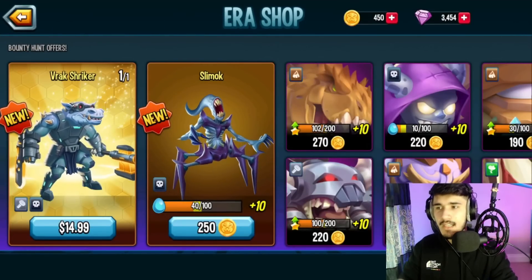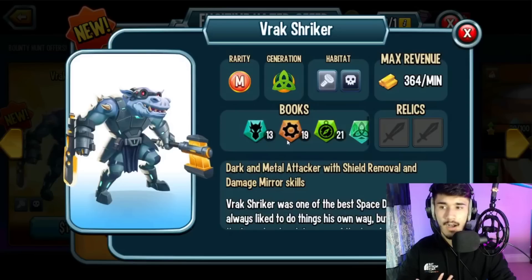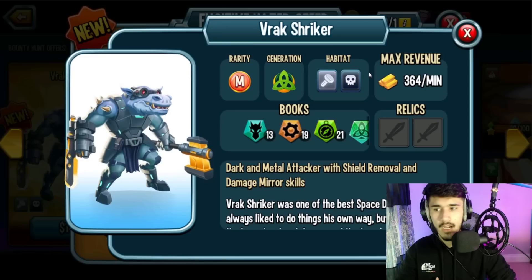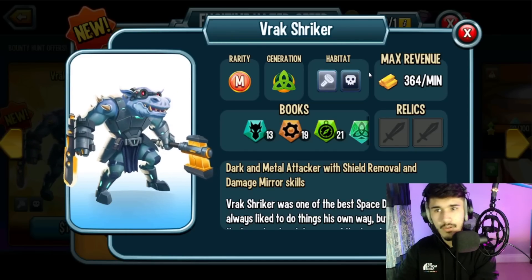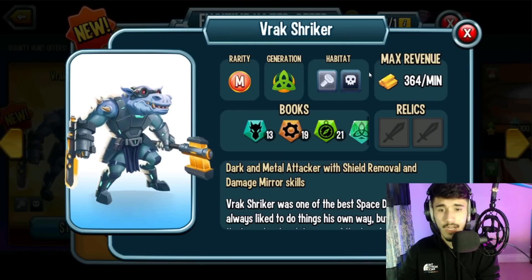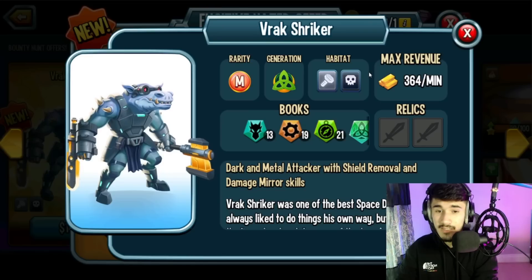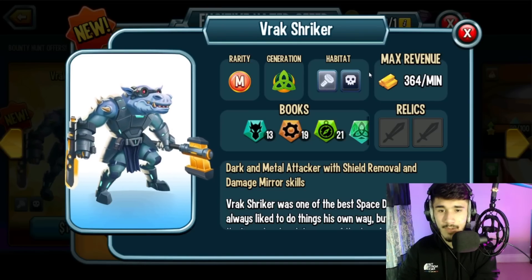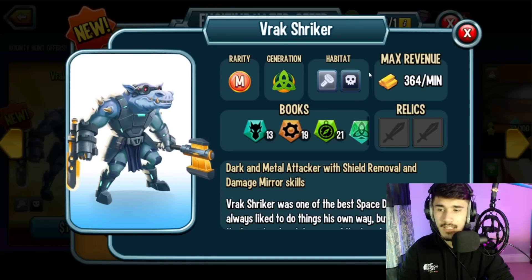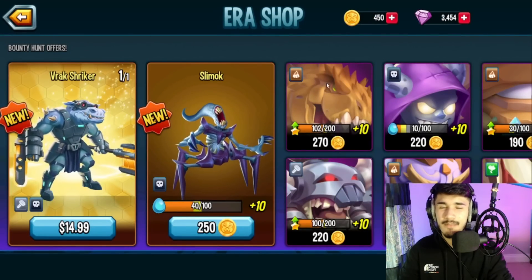Let's get into the bounty shop. Rack Striker is a pretty good attacker — he mainly relies on raw damage and fits into metal or dark monster categories. He comes with shield removal and damage mirror skills. I'm not a huge fan of his traits but the double sword relic slots are decent. He hits heavy if you need a strong attacker.